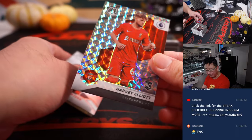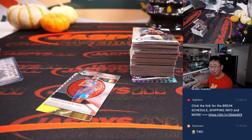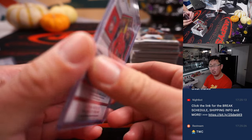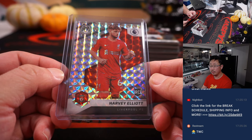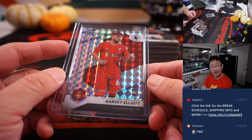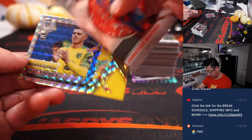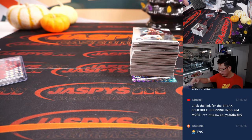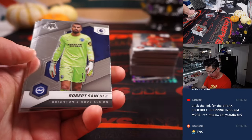And here's a nice one — Harvey Elliott for Liverpool. Brian Heyman with Harvey Elliott — a rookie card, Mosaic parallel. He scored a goal today in a Champions League match. I want to say he scored in two Champions League matches in a row, which makes him one of the youngest players to do so. He's still a teenager — I think he's still just nineteen years old. He's an up-and-coming star for my club.